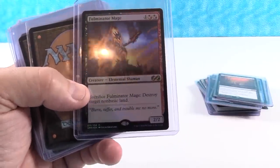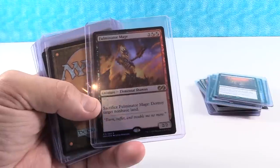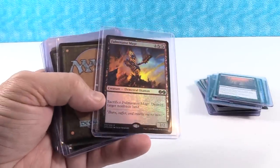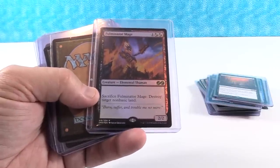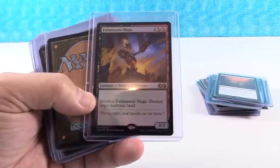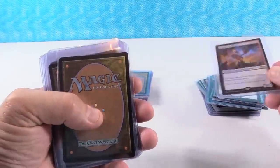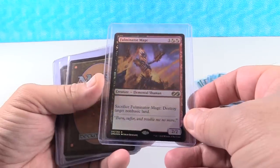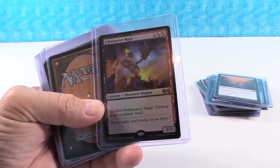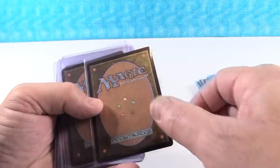Fulminator Mage is actually one of my favorite cards in the set — I like cards that destroy lands. This one is sitting at $8; it was about $12 when I started opening boxes. The box topper version is $45 — I think the box topper settles at about $50, without a lot of room to grow. But I do think the regular version of this card could go to $20. In a deck for three mana, you get a 2/2 creature that can sit there and hurt your opponent or chump block, and on his way out he can take out a land that's bothering you.